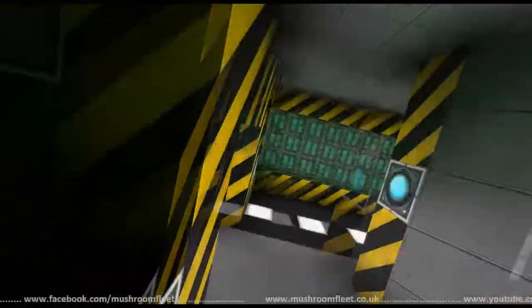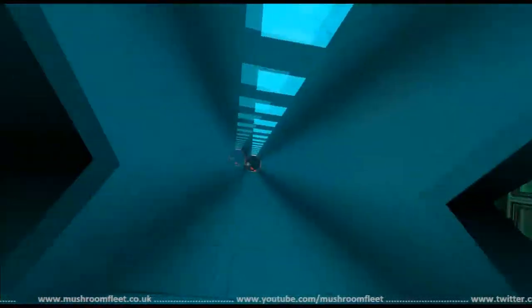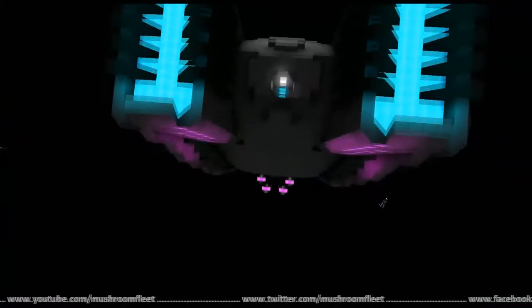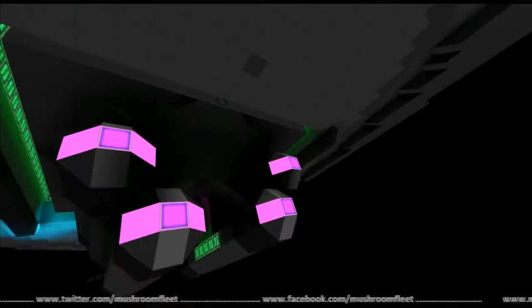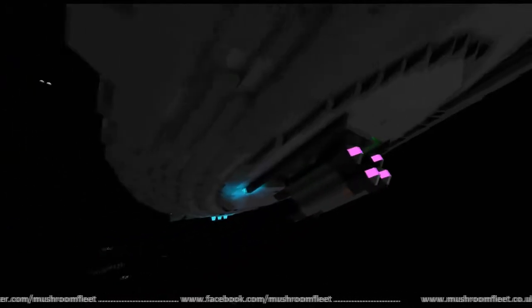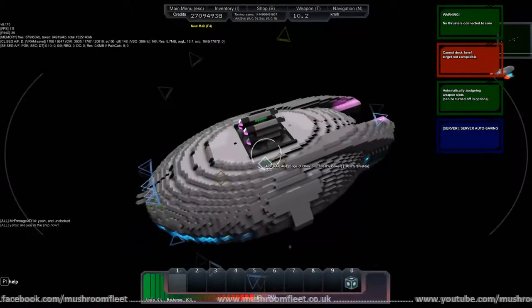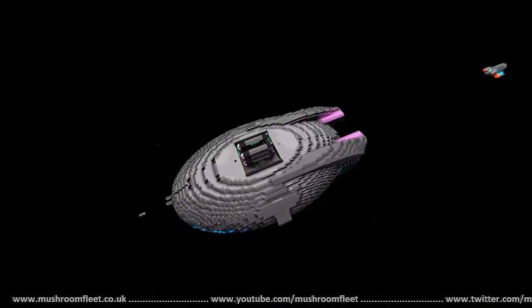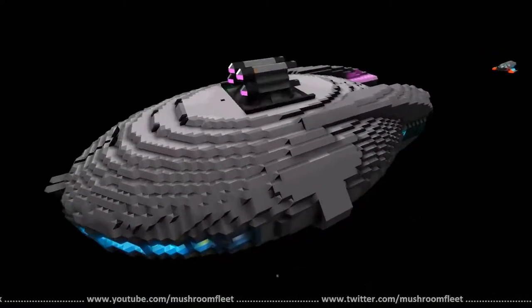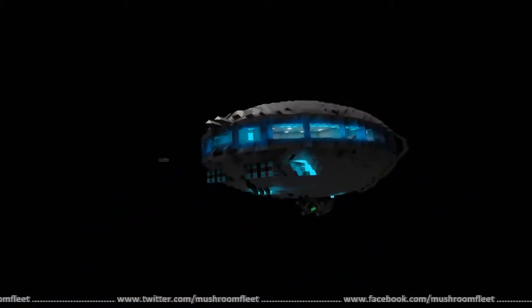It needs more work done — they always need more work though. Down here we've got storage. There's a maintenance hatch — does that go outside as well? It's on the other side, closer to the bridge. It just goes down into the belly of the ship to see the weapon systems and stuff, just so you can access them if you need to switch them around or whatever.